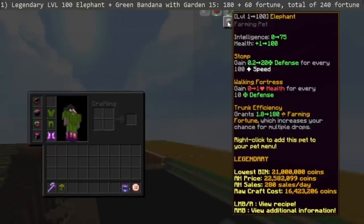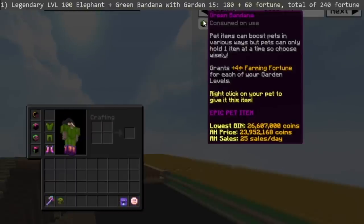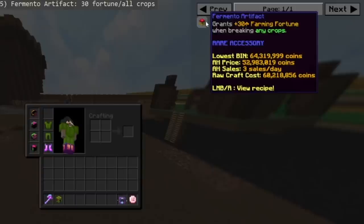Here are the farming setup upgrades. For your pet, get a level 100 legendary elephant with a green bandana at garden level 15 — that grants 180 fortune from the pet plus 60 fortune from the pet item, for a total of 240 farming fortune. Also, don't forget to get the fermento artifact, which grants an extra plus 30 fortune for all crops.